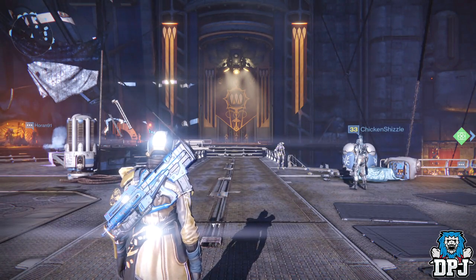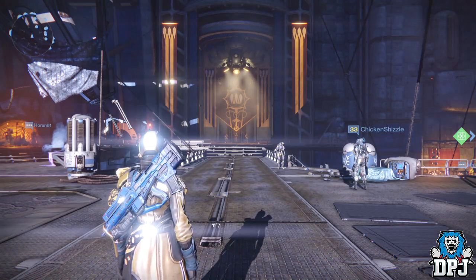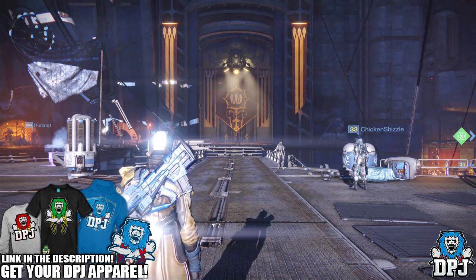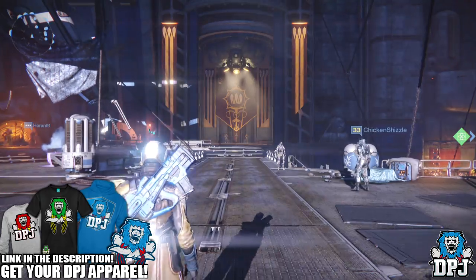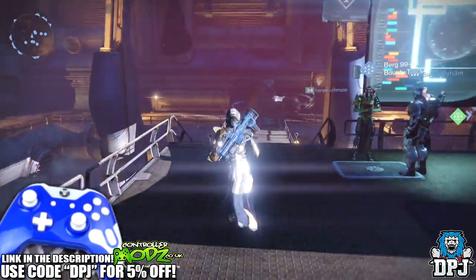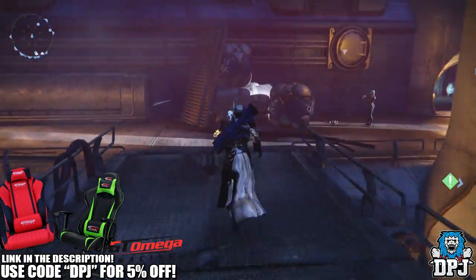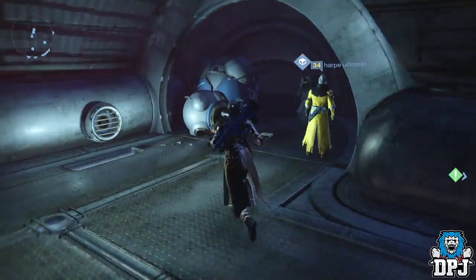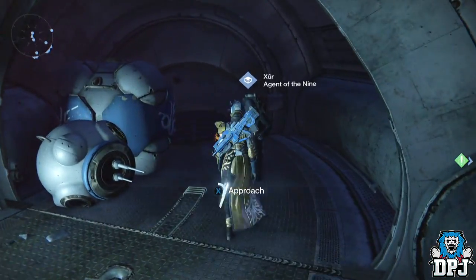What is going on guys, it's your boy DPJ here today with another Destiny video. In today's Destiny video we're going to see what Xur brings to the table on the 31st of July 2015. Xur this week is located on the Reef to the right, so once you're spawning you just want to head right and you'll see him in this room that opens up. Let's see what he has this week.